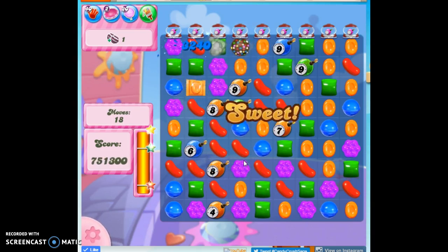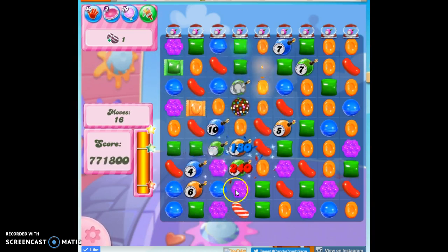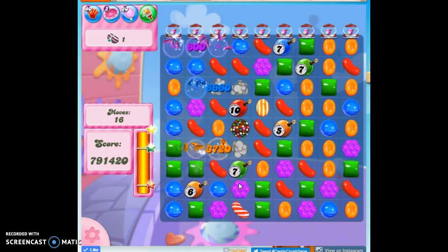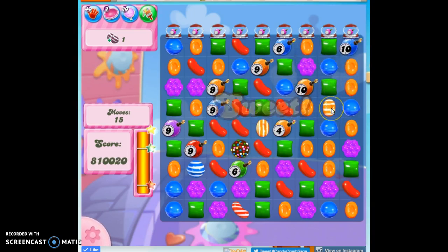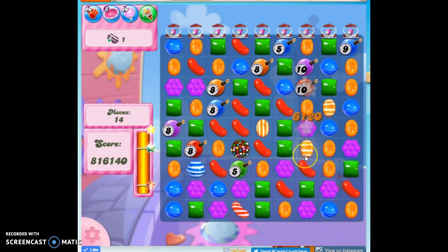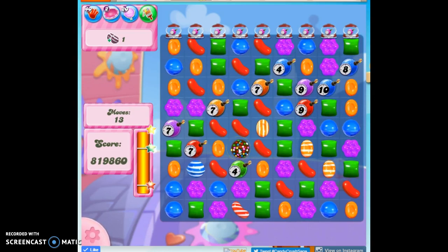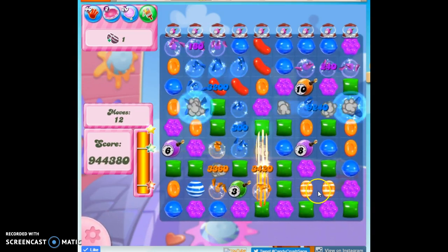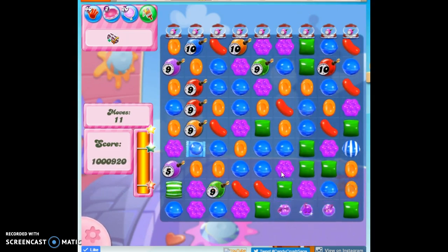Here we go — not dying. I have a lot of stripes over here, but they're all orange, and that's not a good setup. But it does take out this four, so I'm going to do this. I can make another orange one — take out an orange and make another. And now if I take out all red from the board, maybe these will drop down into position together and not get blown up. Got it. I can see why this was listed as a super hard level.